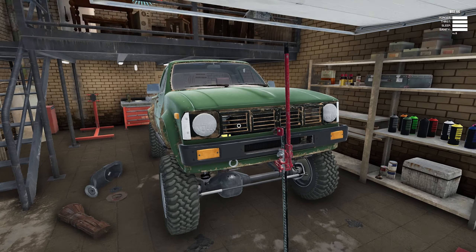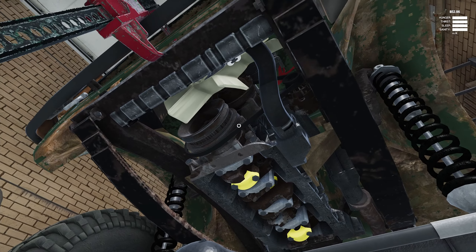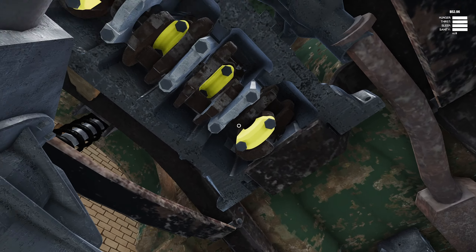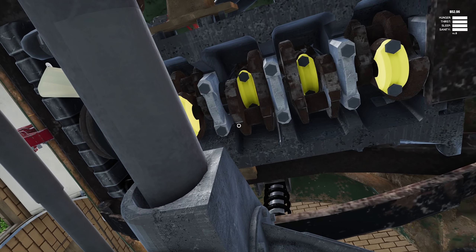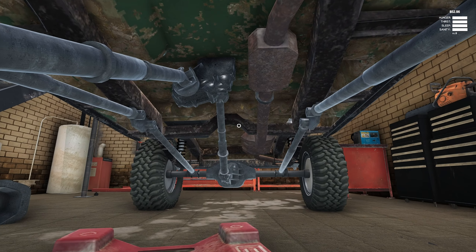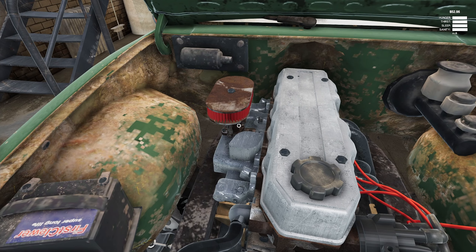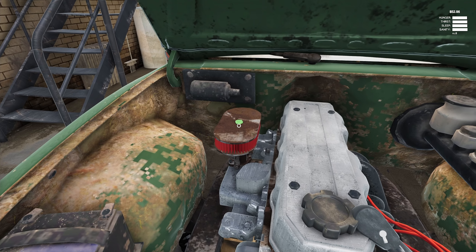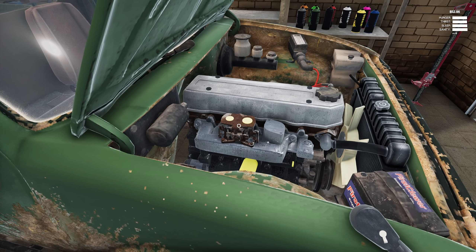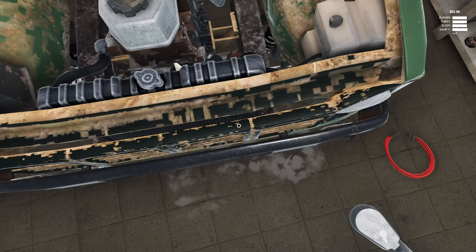That was probably a bad idea to open that because I didn't realize there was not enough clearance. Let's take a look under here. Everything looks pretty — it looks okay. I mean, it's not great, but looks like we might need to change some things. I'm not really sure what the pistons look like. I can see the caps but I can't see the actual pistons themselves. My carburetor looks like it could use some love. We're not in good shape anymore.